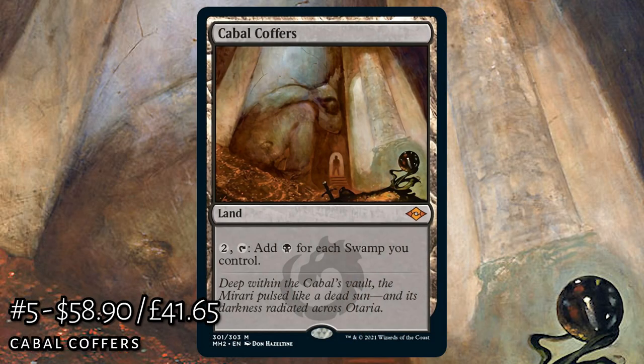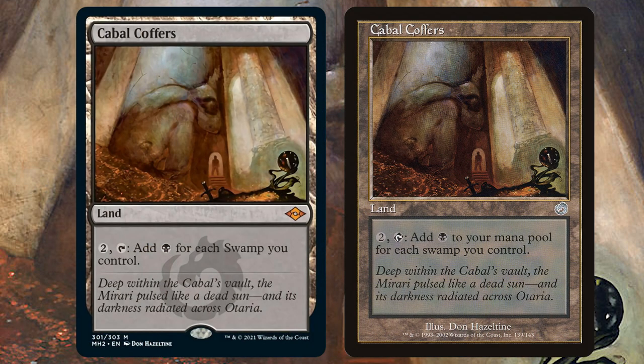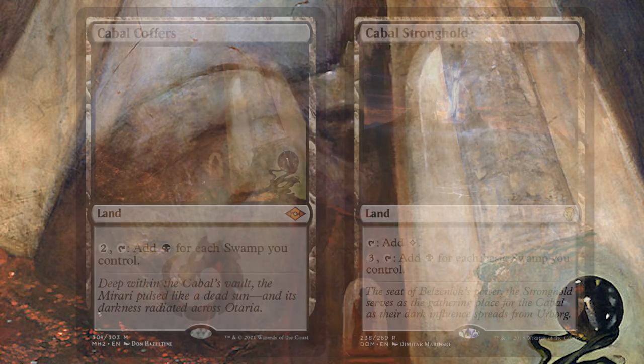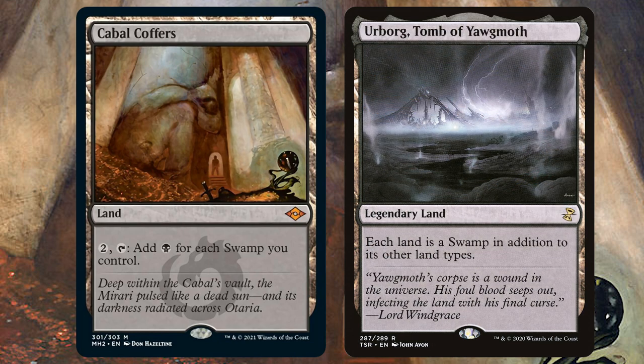Next on the list, a reprint everyone is excited about: Cabal Coffers. First released in Torment back in 2002, this is a card Magic fans have been screaming for. Pay two and tap it to add a black mana for each swamp you control. While other cards like Cabal Stronghold have come along, none have stood the test of time like Cabal Coffers — especially with its famous pairing with Urborg, Tomb of Yawgmoth.